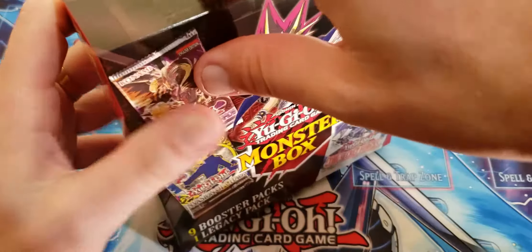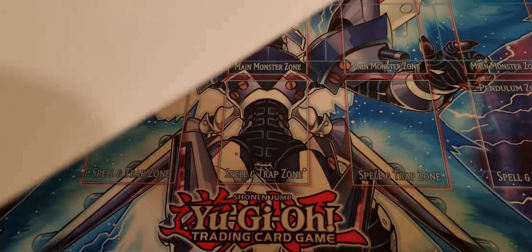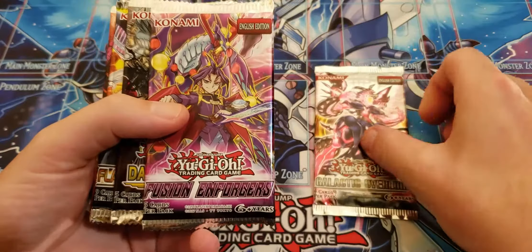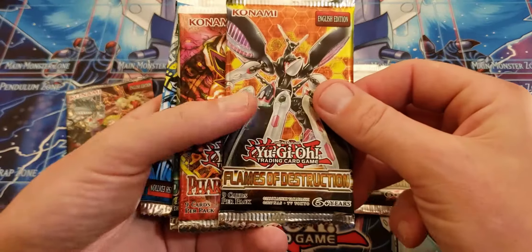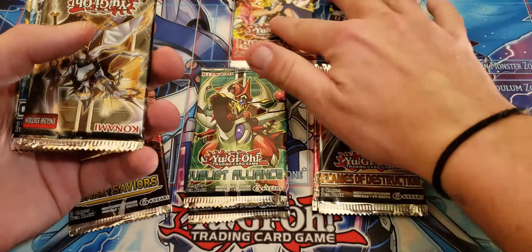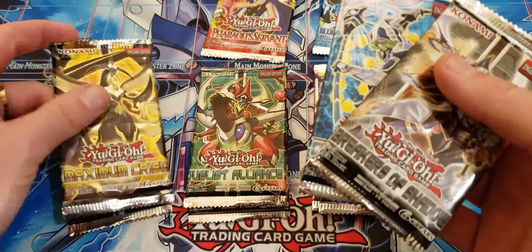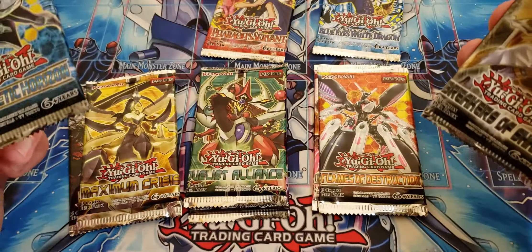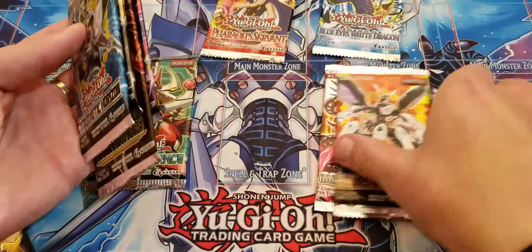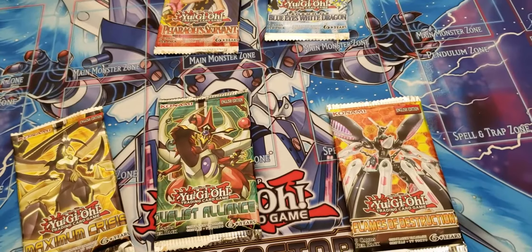I also want to try to find one of those boxes where you get extra stuff like keychains. I'd like to get my hands on another one of those soon. I do have Kaiba hanging from my backpack now. Okay — holy christmas: Galactic Overload, Fusion Enforcers, Dark Saviors, Flames of Destruction, Pharaoh Servant, Cybernetic Horizon, Breakers of Shadows. We got two packs that are legacy packs in the same box — that's pretty nice.